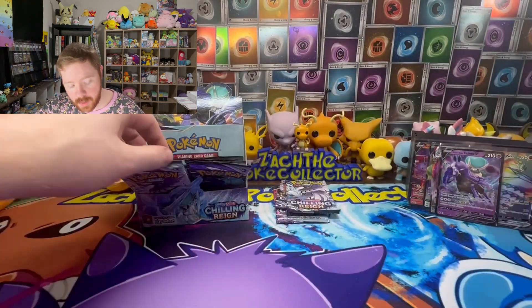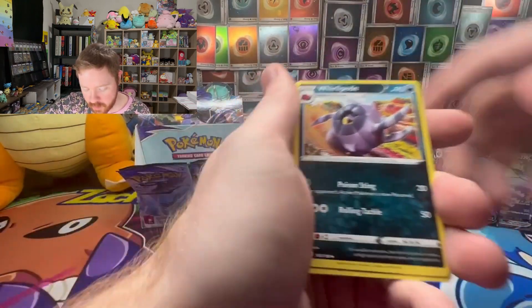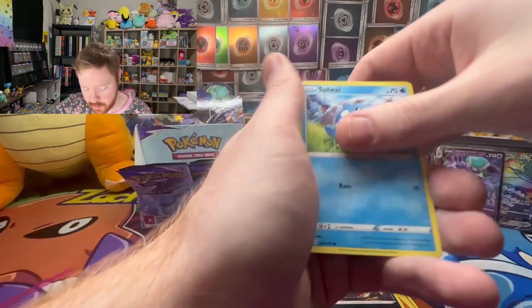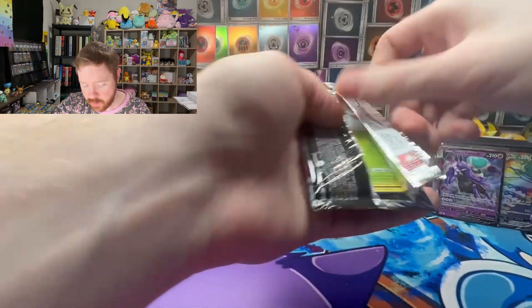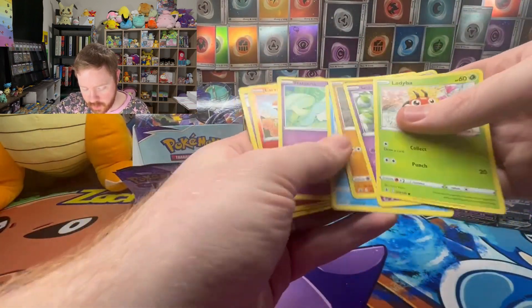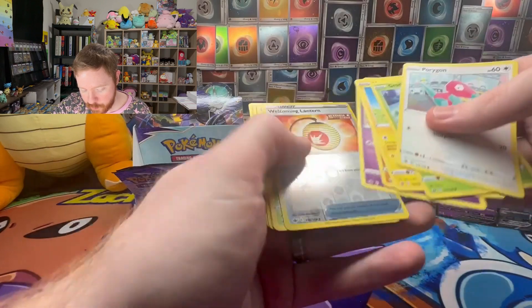If anybody's curious whether you should start opening Sword and Shield era packs — especially ones before trainer galleries — the answer is usually no. You're going to get burned hard. I'm so grateful I came back to collecting when Crown Zenith was just released. I was around Silver Tempest into Crown Zenith time when I came back, and that's when pull rates started getting a lot better. Another hollow — Grapploct — not what you want from a hit.